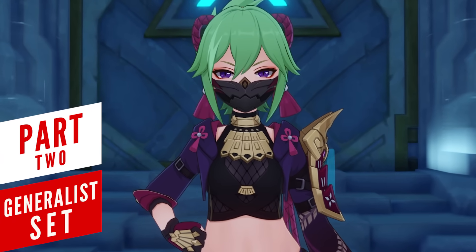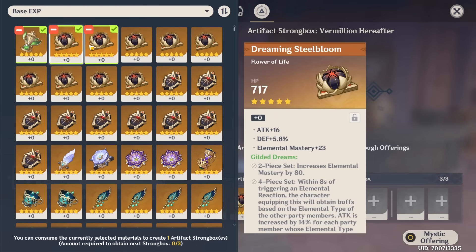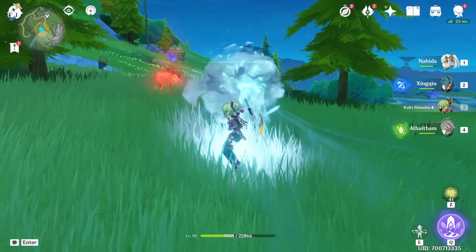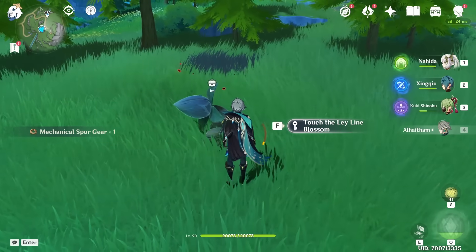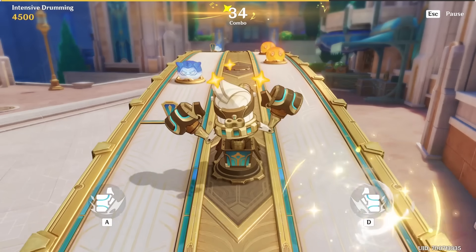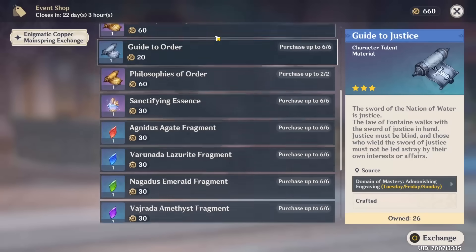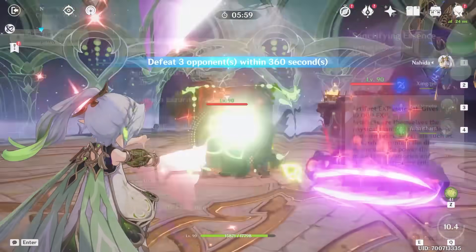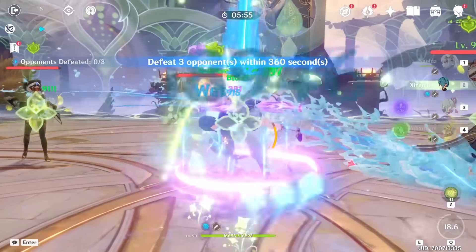So what is the best way to spend resin right now? The answer is pretty simple, thanks to the new changes to the artifact strongbox. Some resin usually gets spent on ley lines and weekly bosses, but the longer you play, the more resources you start hoarding — experience books, mora, weapon and skill materials can all be acquired from events. The only things we don't get from events are weekly boss material drops. So if you're a veteran, resin pretty much gets spent on artifact domains.